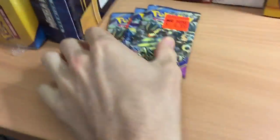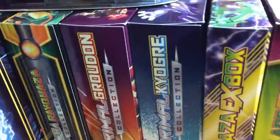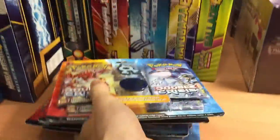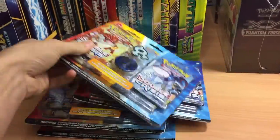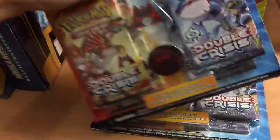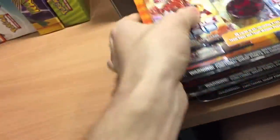Over to my left here, we've got a couple of loose booster packs — don't know what I'm going to do with them, they're just kind of there. And then we've got 4 Double Crisis Blister Packs — so that's one Aqua, one Magma, 2 of each of the pins. So that's another 4, which makes 18 openings left.